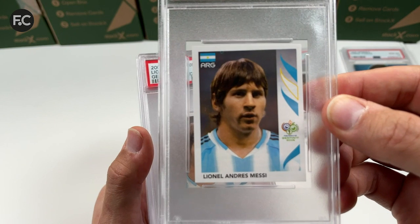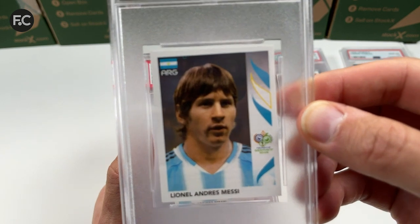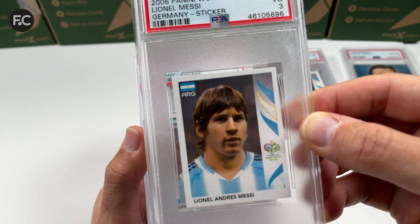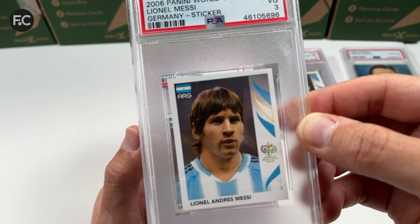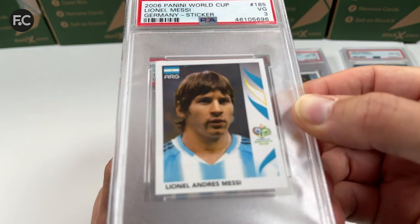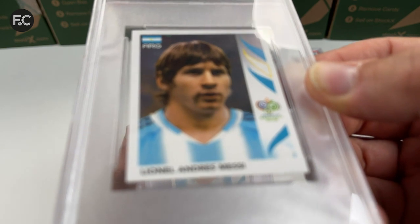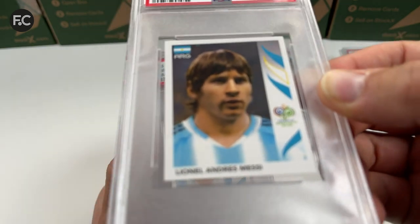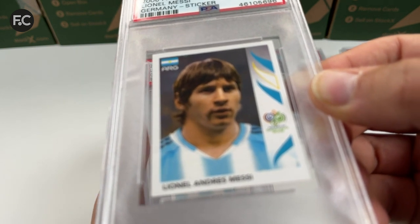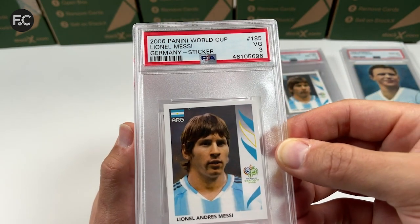A PSA 3 — why is that? There's a print halo just next to the flag in the top left corner, a little blue spot, and it skews slightly toward the top right. There's also a crease on the left just at the top of his shirt where the Adidas stripes are. That's why it's a PSA 3.